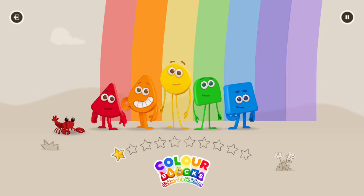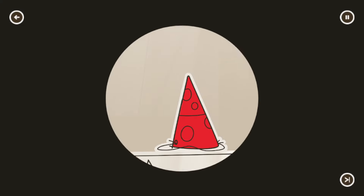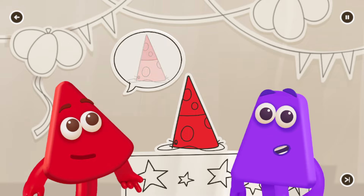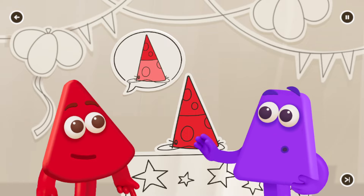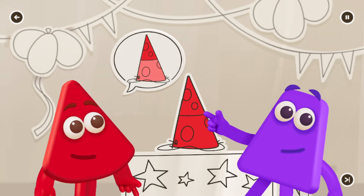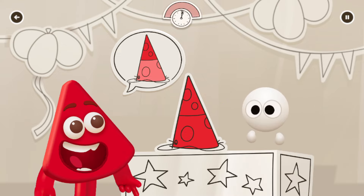I am red. Help get red what they want. Use black to tap on the bits that should be darker, then white to tap on the bits that need to be lighter.